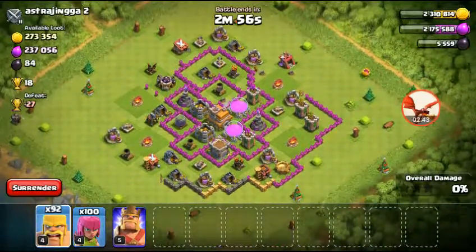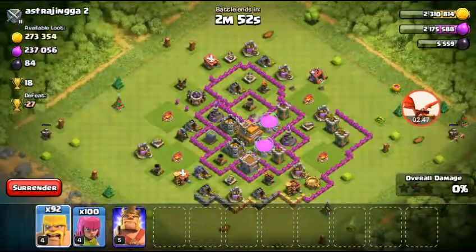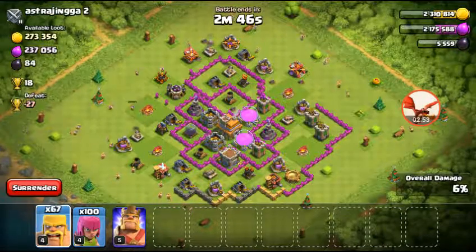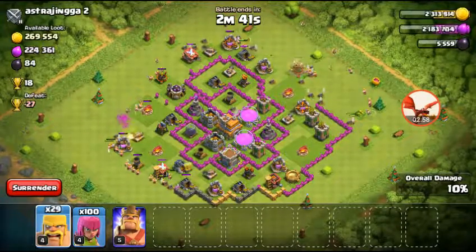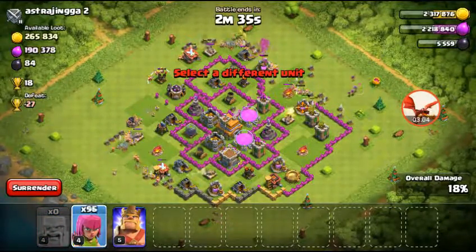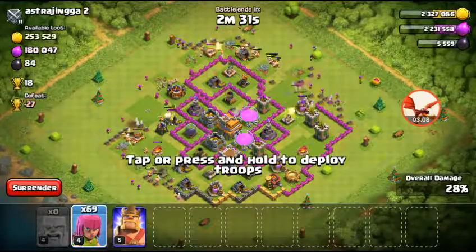You want to look for someone that has a hundred thousand, and look at where all the loot is in the middle. Basically you want to look at the collectors and see if they have the most loot, then attack from those collectors or mines — I think they're called Gold Mines.